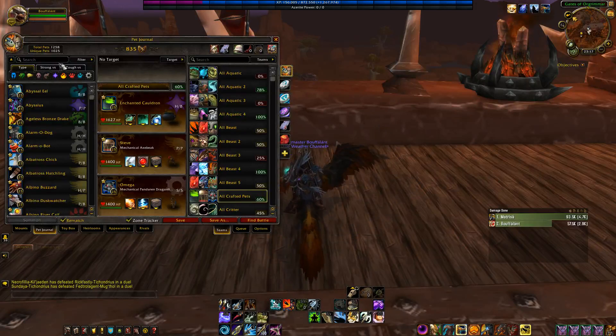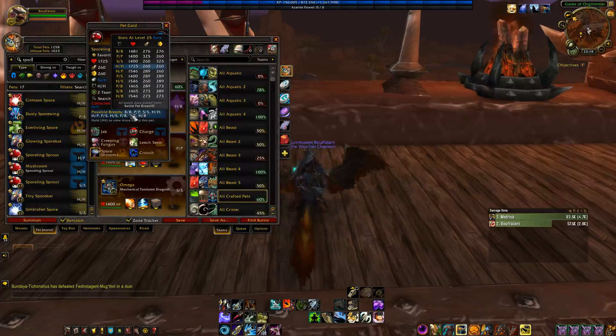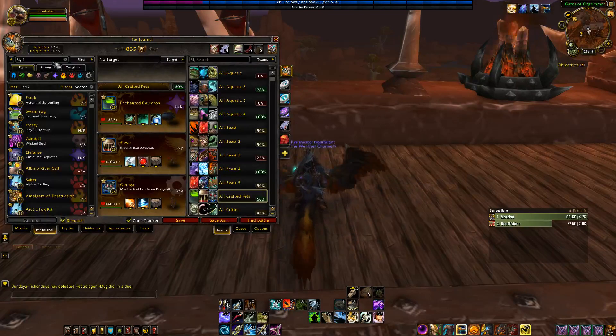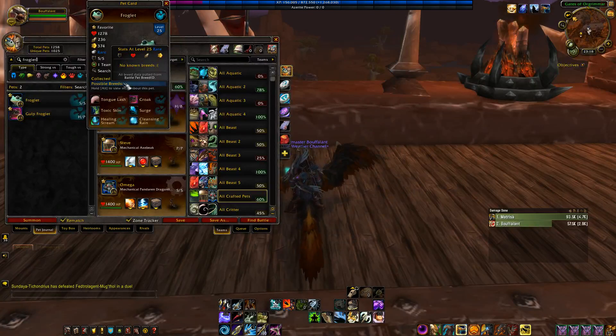Next up, probably the second most important add-on is Pet Battle Breed ID. Essentially it does what it says — it lists all the possible breeds for a particular pet. A good example is the Sporling Sprout, as it has all breeds available to it, as you can see here. Pet Battle Breed ID can be a bit annoying at times — whenever new pets are released it kind of bugs out. Obviously Froglet is an SS breed, but it's showing no known breeds, even though Froglet has been out for the longest time.